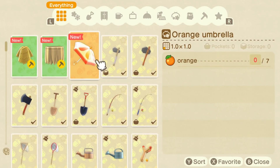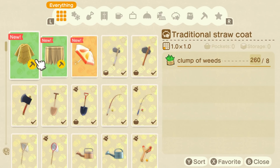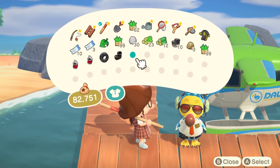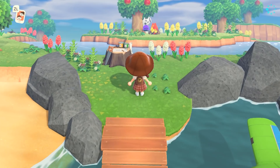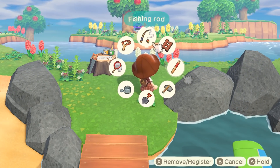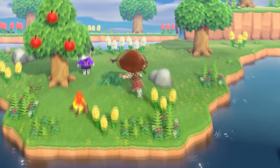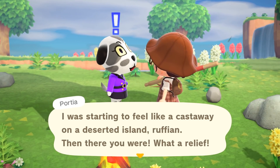It was a grass skirt! So now I have a full outfit from all the DIYs I've gotten today. Island 17 — it's Portia, the little dalmatian. She's very cute, but we're moving on.